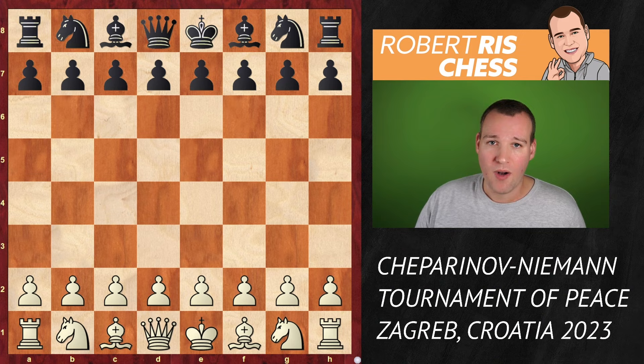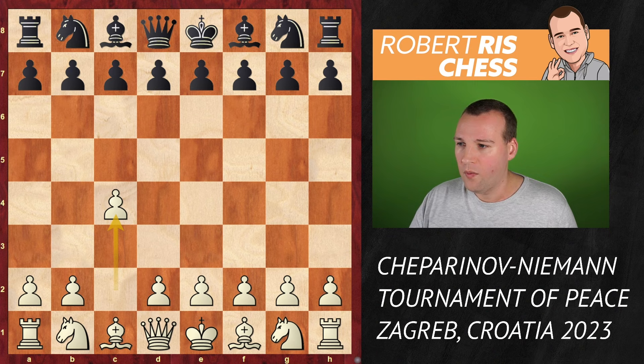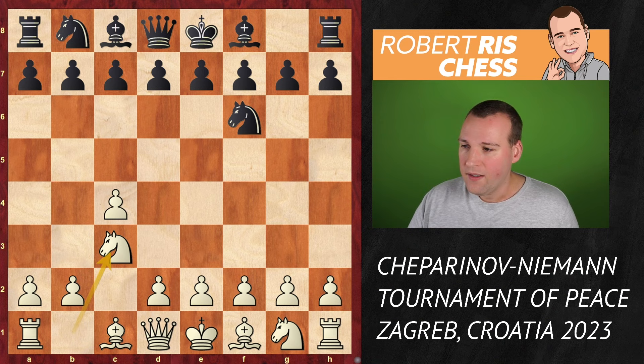Make sure to subscribe to the channel if you're a fan of me or Hans Niemann's games, because I'm going to cover the remaining rounds of this tournament. Ceparinov starts with the move 1.c4, going for the English opening, and we get to see a very classical variation with a very nice dynamical touch.